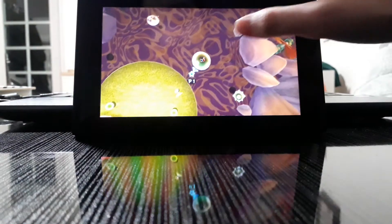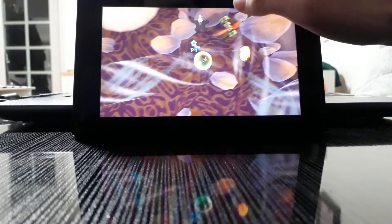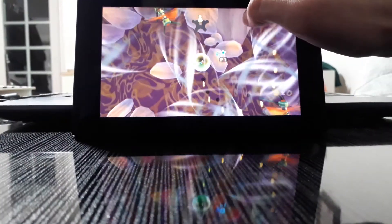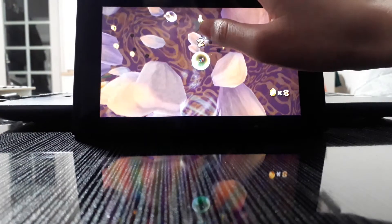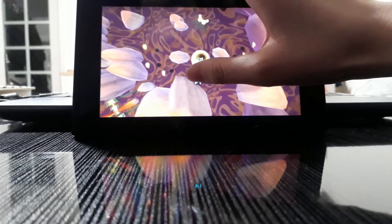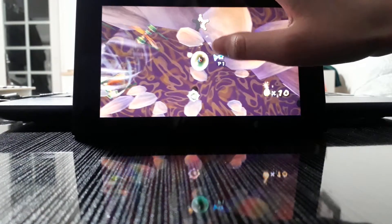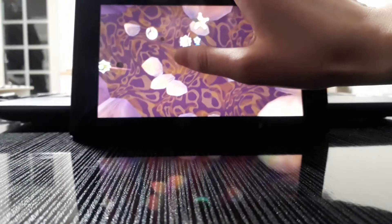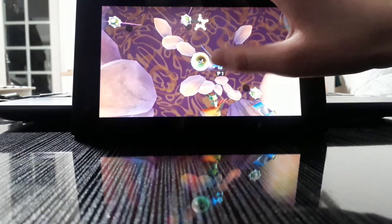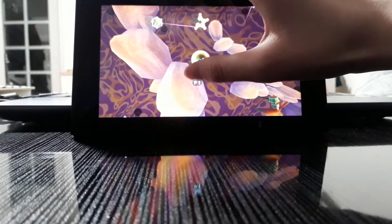I'm just gonna use my hand because I think that'll be more comfortable than using my Joy-Con's pointer. So yeah, you're apparently just using the bubble to progress through this mission. But watch out for obstacles that could pop your bubble and therefore kill you, because below you is the poisonous swamp. You better watch out.